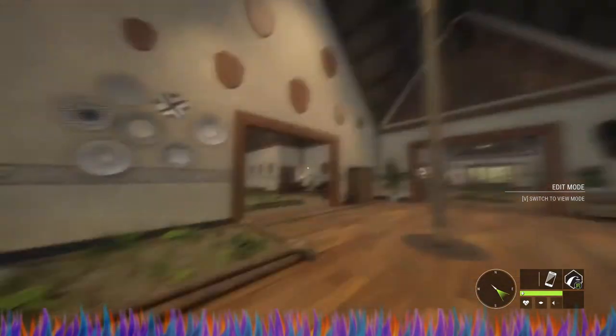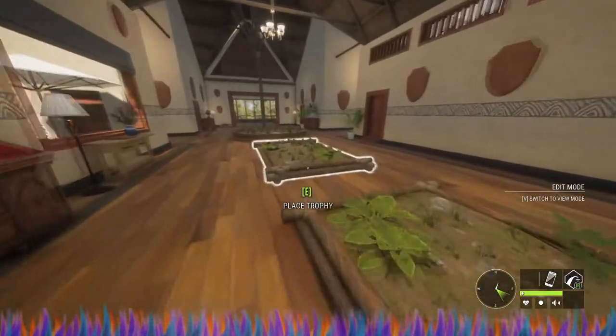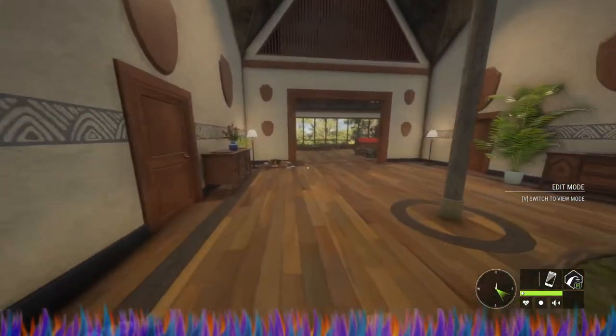One thing you could use this stand for is a backdrop. I don't like to really use these, but I can use this one as long as I'm just standing right here. This one right here is also pretty good. This one here I usually put stuff on it and take a picture if I want it to be in the lodge.